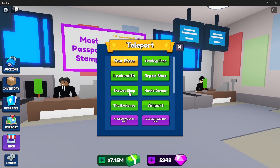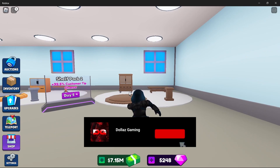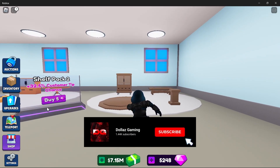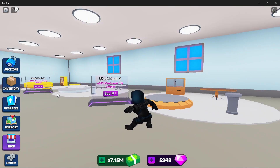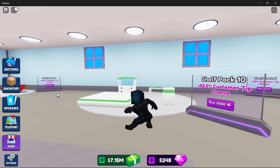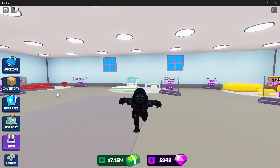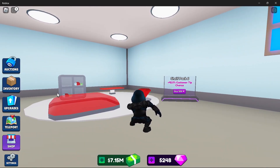Here is the shelf shop — this is another area where you can use your gems. The second shelf pack is only five gems and gives you a plus 32.5% customer tip chance. The next one is 35% for 15 gems, and it just goes up. I went with shelf pack six at 42.5% customer tip chance.